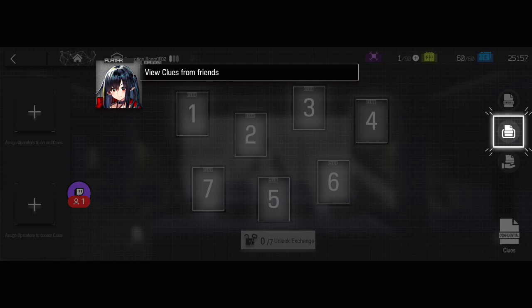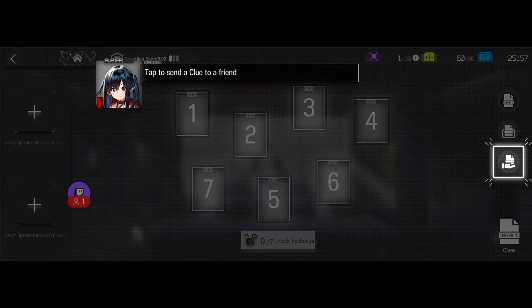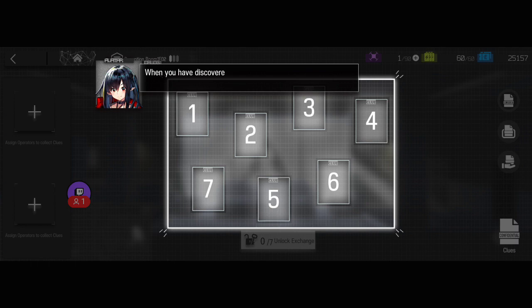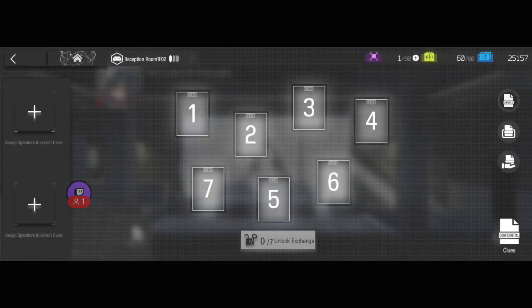A few clues from friends - you know, it was the craziest thing. When I started playing the game, this character didn't exist. It's like sending a clue to your friend and them earning credits. This would be one of the things I'd really give up on in the archive. But now they've made it so simple. If you discover all seven clues, you can unlock clue exchange and earn a large amount of credits.